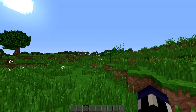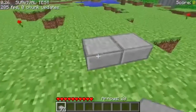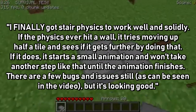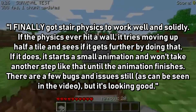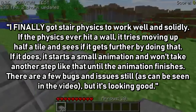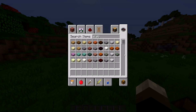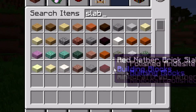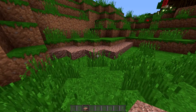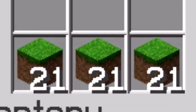The day after dirt slabs were introduced, Notch released a video on his personal YouTube channel of him building with stone slabs, called 'Minecraft Half-Size Tile Test.' He stated: 'I finally got stair physics to work well and solidly. There are a few bugs and issues still, but it's looking good.' While we don't have dirt slabs anymore, I don't think anybody would be opposed to them being added — not spawning naturally, as it would ruin the aesthetic, but craftable with grass growing on top or via silk-touched grass.